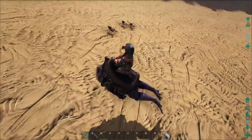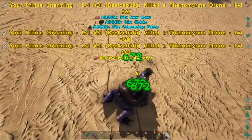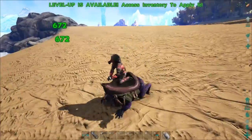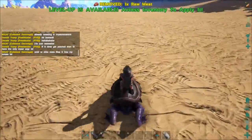First bugs to kill are right here — we just left the house and they just happened to be here. Look at all that cementing paste — that's awesome! Having the increased rates definitely helps. I'm going to go ahead and level this guy up and we'll keep going to the swamp.